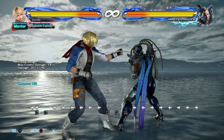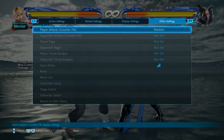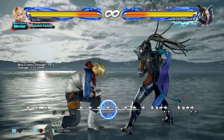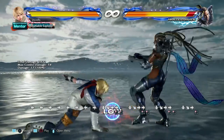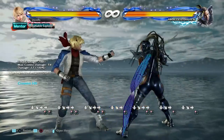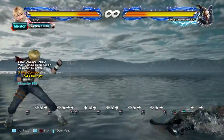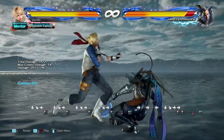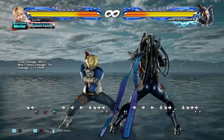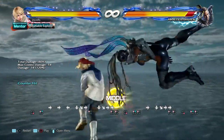Go into training mode, learn your counter hit combos, and learn how to hit confirm off them. Set it to random counter hit — now some of the time it's going to counter hit and some of the time it's not. What I'm doing is: if I see the counter hit, I do the follow-up combo. If I don't see the counter hit, I don't do it. This is important because obviously if it's not a counter hit it's not going to combo, so you don't want to do that move afterward.